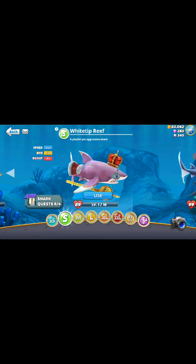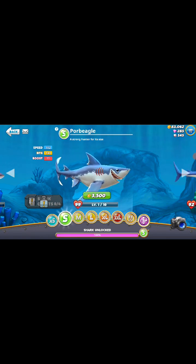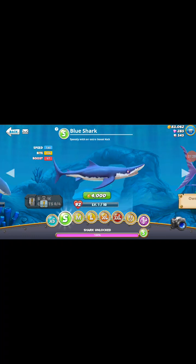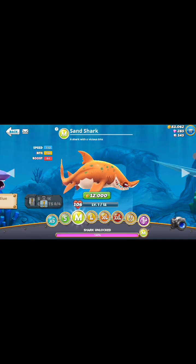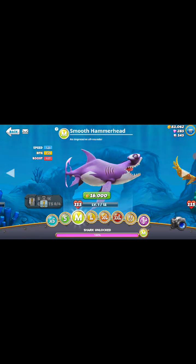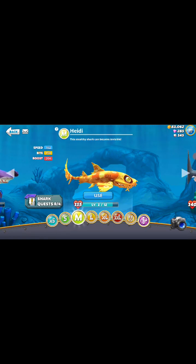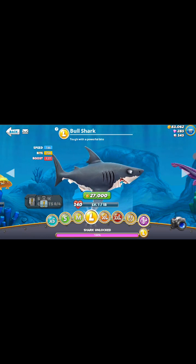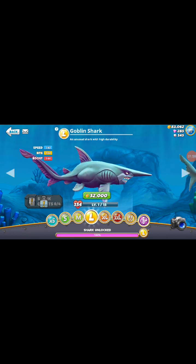Today we're gonna first look at the sharks and after that we can start playing. So there's the white tip reef — a playful yet aggressive shark. We got the Paul Bogle — I don't know how to pronounce its name — it's called a strong hunter for its size. We've got the blue shark, speedy with an extra boost kick. We've got Spike the prickly shark — fights off attackers with its spikes. We've got sand shark — a shark with a vicious bite. We've got a thresher, evolved for great speed. And we've got an oppressive, smooth hammerhead.